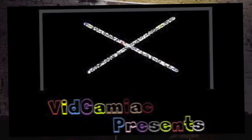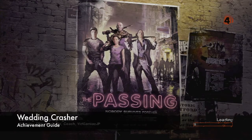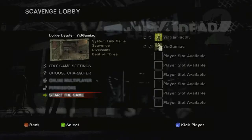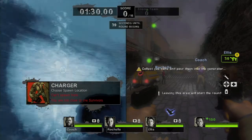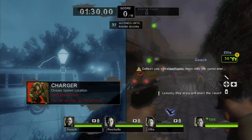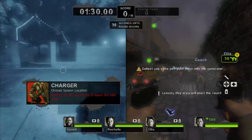Hey there everybody, it's John here from Big Game at Gunlock, back in the Left 4 Dead 2 Passing DLC grabbing Wedding Crasher. For this achievement, you want to set up a game of Scavenge on the Riverbank level of The Passing, and we're doing this with two controllers. The first controller you want to be the Special Infected, and the second controller we're going to be the Survivors.